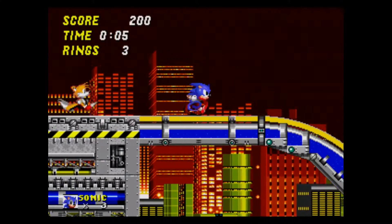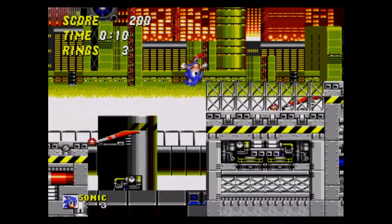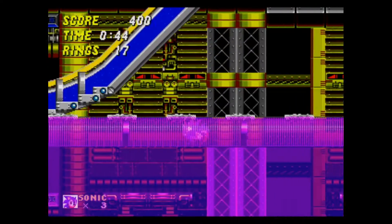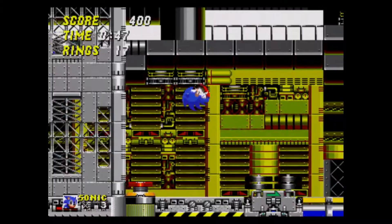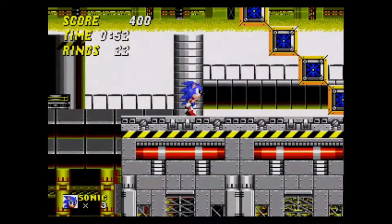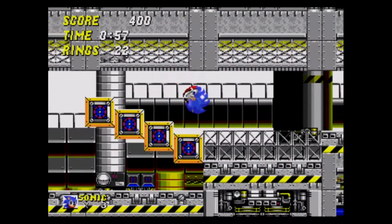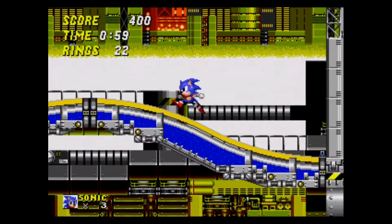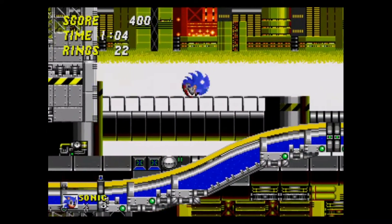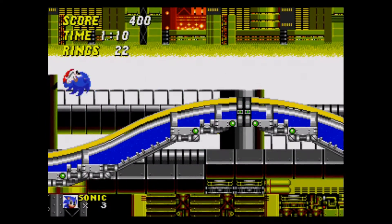After Aquatic Ruin, we move on to Chemical Plant Zone. Here I'm showing off the infamous act two that has the rising death water. It's in this level in particular that you really start to notice how slow Sonic is. One of the notorious features of Sonic 1 was a speed cap that prevented Sonic from going too fast, but in this game it's a real chore just to get around. It makes even the most routine tasks seem difficult. The Spin Dash was still in its early development too — you can't rev it up and it really doesn't feel like you're getting any faster. There were times I actually felt like it slowed me down.